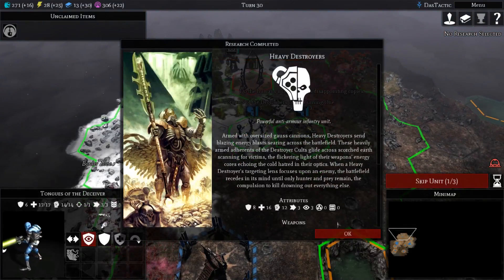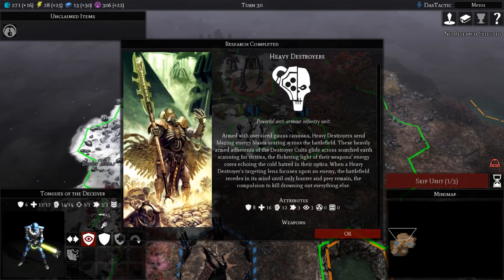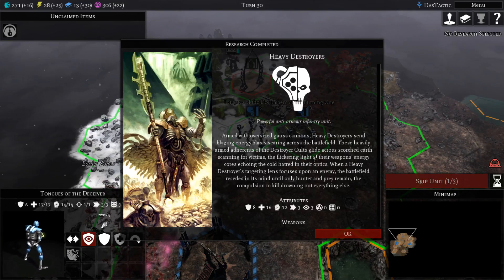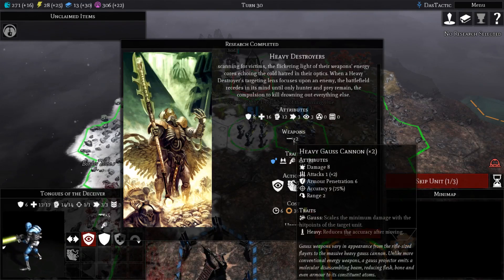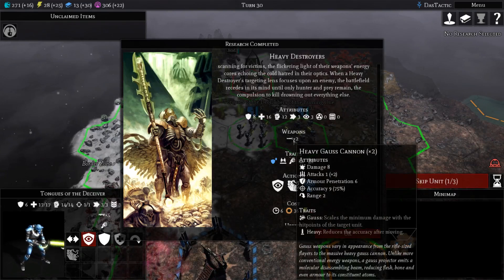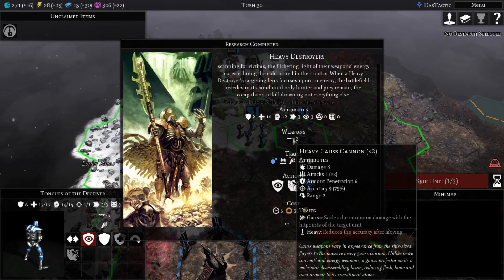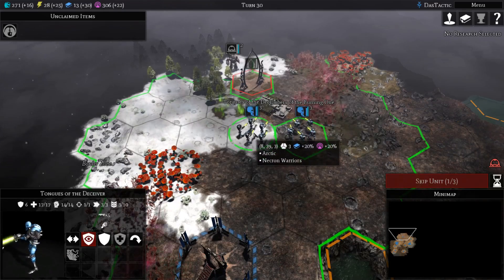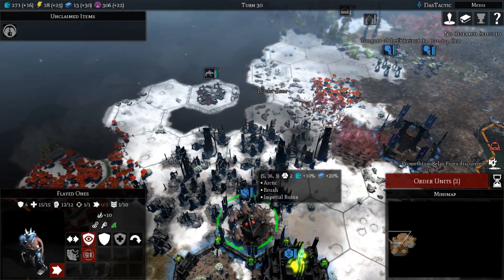That's going to be hard for us to take on — I need the heavy destroyers to take on the Castellan Robots. These are armed with oversized Gauss Cannons — heavy destroyers send blazing energy blasts searing across the battlefield. This heavy Gauss Cannon does 8 damage with 6 armour penetration. There are two in the stack and they do one big attack, so they need single large units to take on — exactly what we need against the Castellan Robots. I'll leave the others where they are and combine these back up.